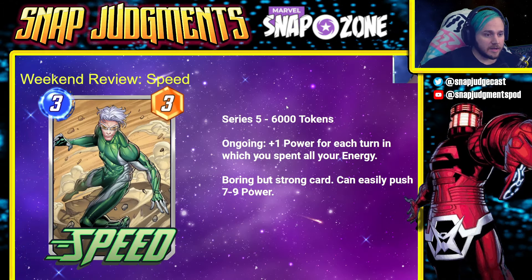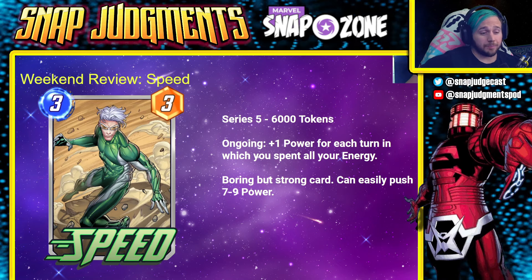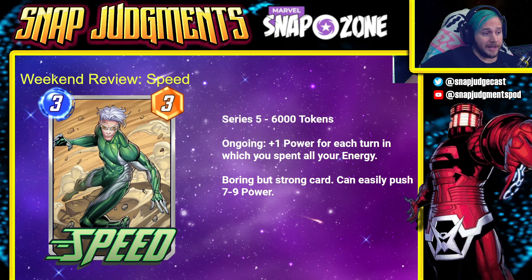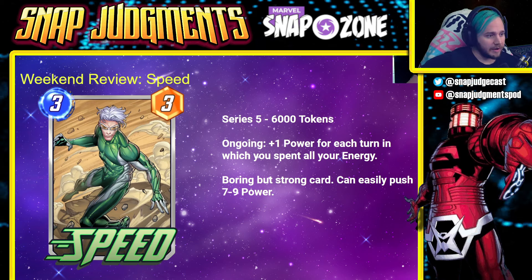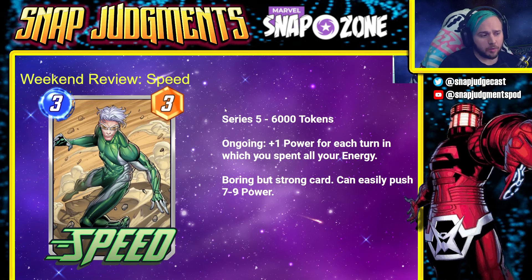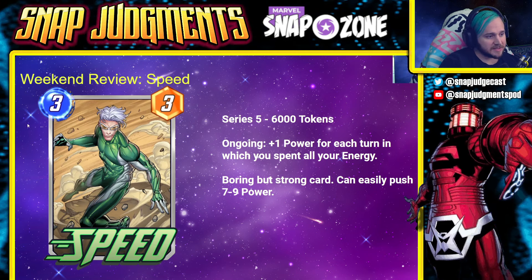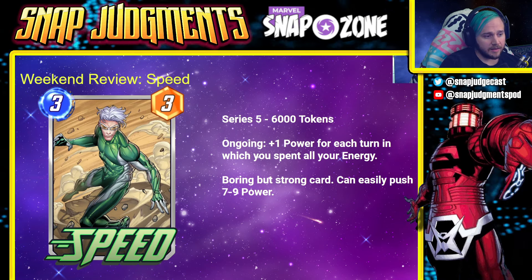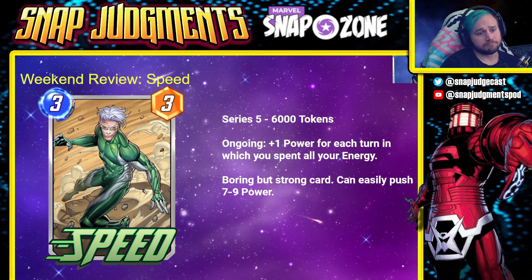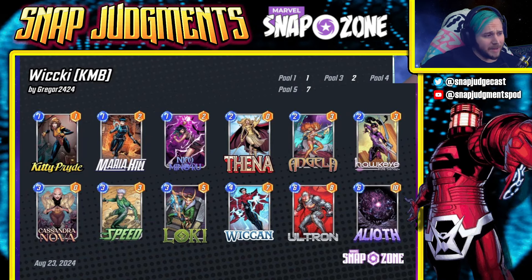Speed review — Series 5, 6,000 tokens, ongoing: plus one power for each turn in which you spent all of your energy. A boring but strong card — can easily push seven to nine power. He's better than I thought he was going to be, but pretty boring. I think Wiccan is a little bit better because of the extra energy you get with the four-seven, but Speed plays well in a lot of different decks and his activate condition is easy to hit. Solid card overall — I wouldn't say go out of your way to spend tokens on him.